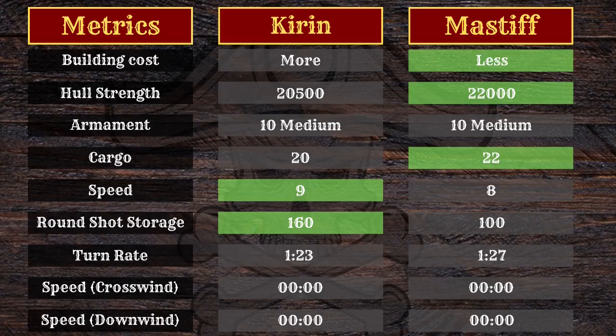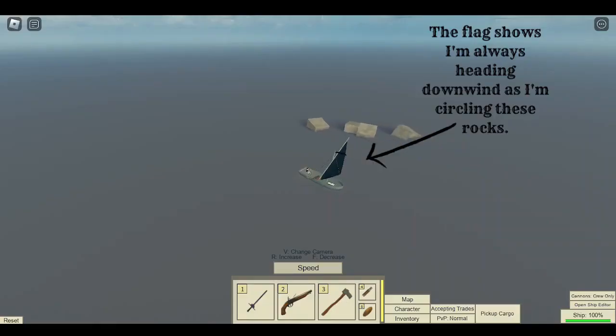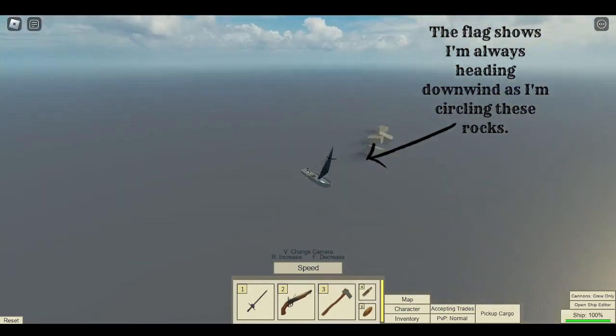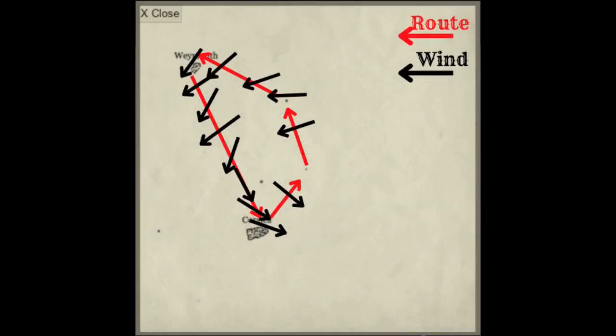For the next test I headed to the Eastern Seas, to see which ship is better crosswind and downwind. The Eastern Seas wind route was perfect for this. There are three rocks in the middle of the map — called the wind rocks — where the wind blows around, and the circle of wind expands out to cover the whole map. The wind was blowing anti-clockwise, so starting from Corsica, the route to Weymouth is mostly crosswind. Whoever reaches Weymouth first wins the crosswind test.